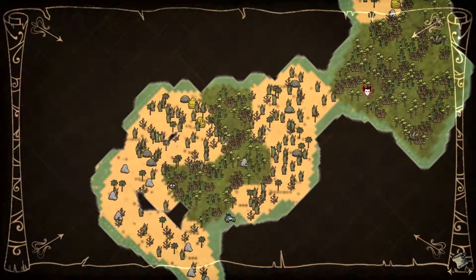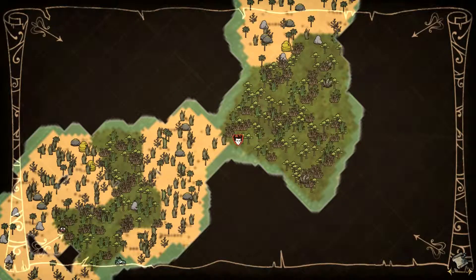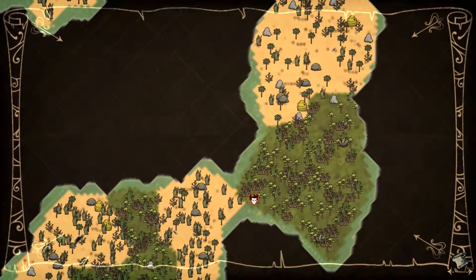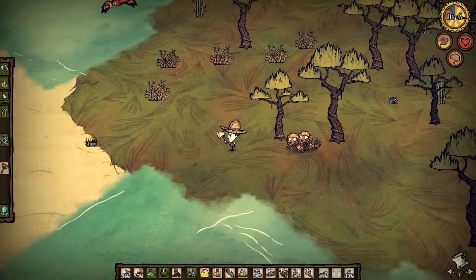Right, that's the map reveal. We've got pig houses there, we've got bees there, bees there, a spider den there. I think in the middle of there is our new house. Although we've got 2 berry bushes, not many. 1, 2, 3 limpet pits. Yeah, we're going to go on this island, see what happens.